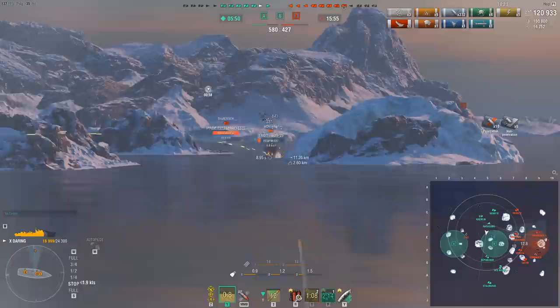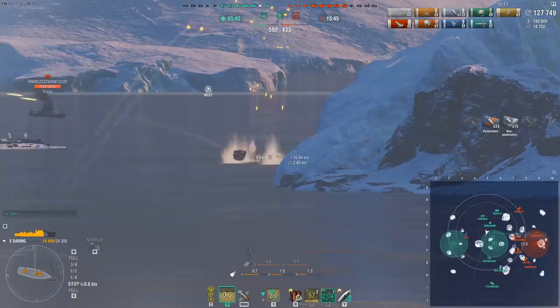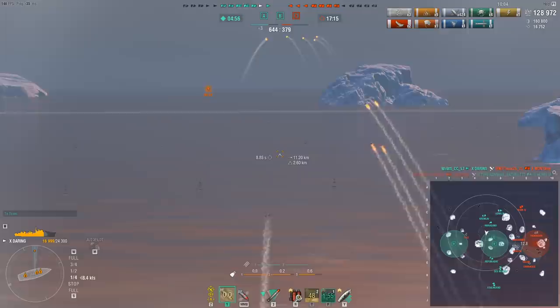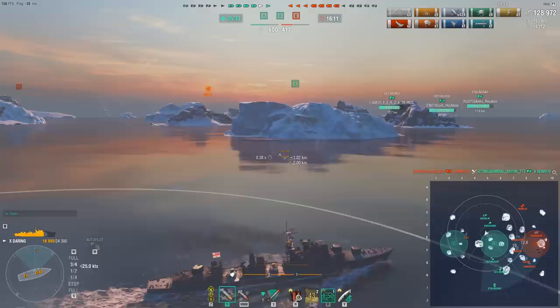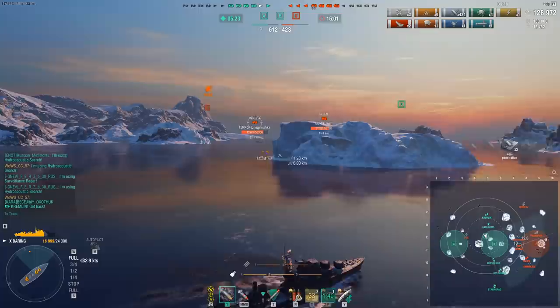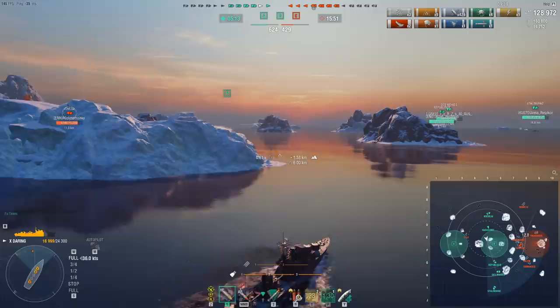This constant leapfrogging — moving from smoke to smoke to smoke — and just being that nuisance: this is what makes the Daring so incredibly oppressive. Note that you also have hydro, which means you're very rough to torpedo in the smoke. Not only do you sit very short times in the smoke, but you're also very hard to actually kill in it. On top of that you have heals, which give you additional sustain. The Daring as a ship is very oppressive to deal with, and I think it absolutely is one of the strongest destroyers in the game.